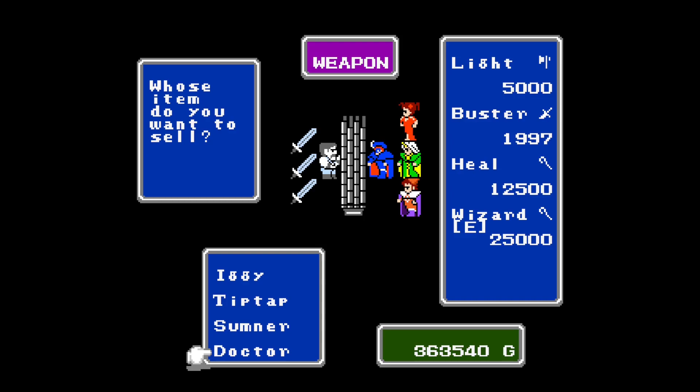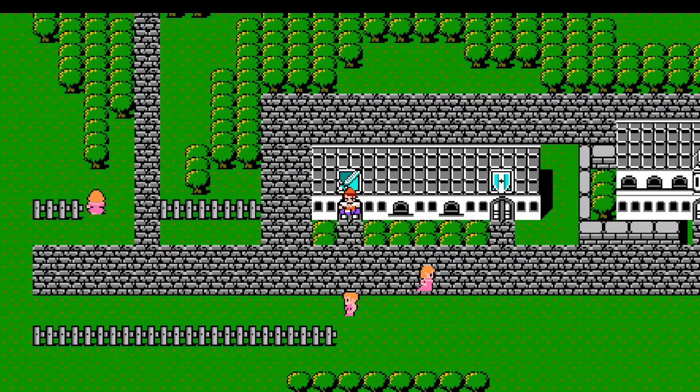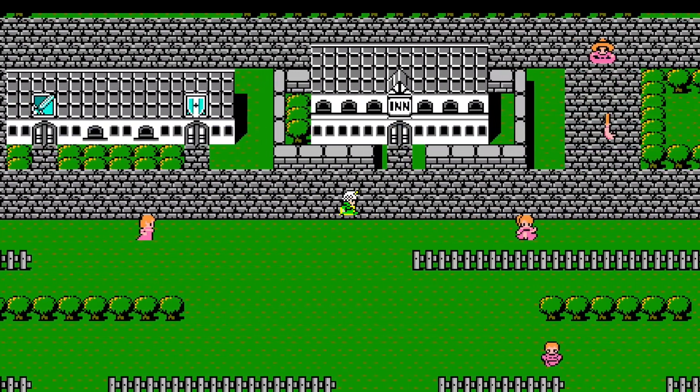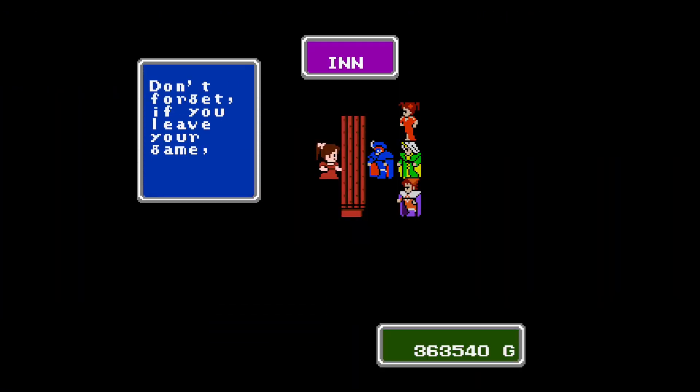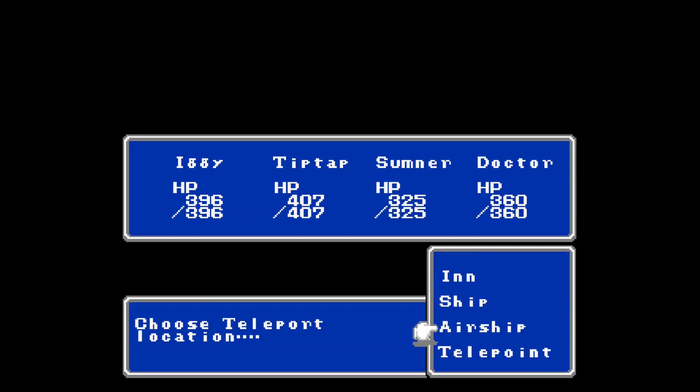You see how much the Buster Sword sells for? If you don't get that reference, that's the year that Final Fantasy 7 came out — 1997. That's clever, I like that. Kudos. Yeah, 1997, okay that's what I thought. I'm sure I'm not going crazy. Let's go ahead and hit the inn. Look how much gold we're back up to already. And then magic — teleport to the point.